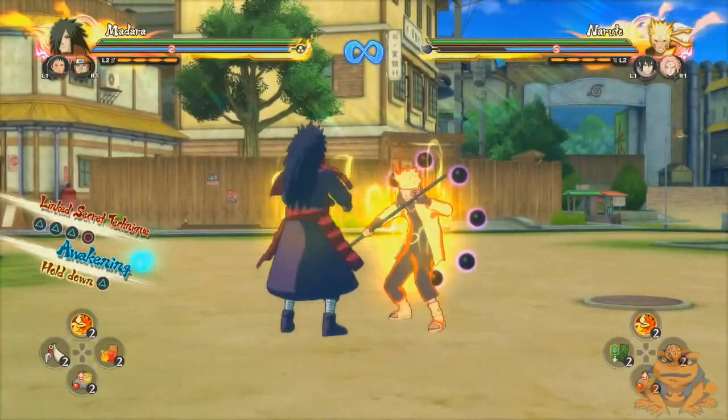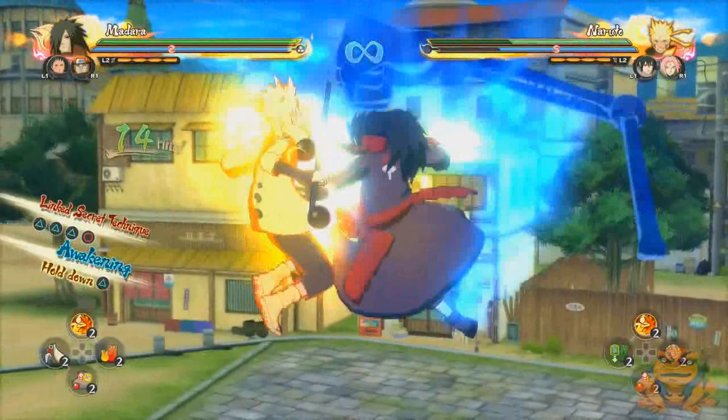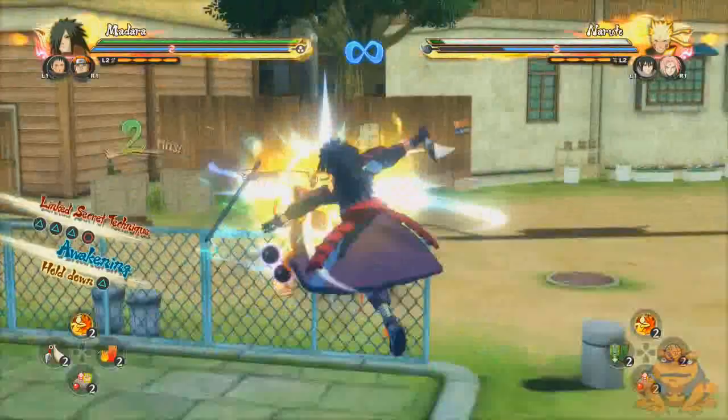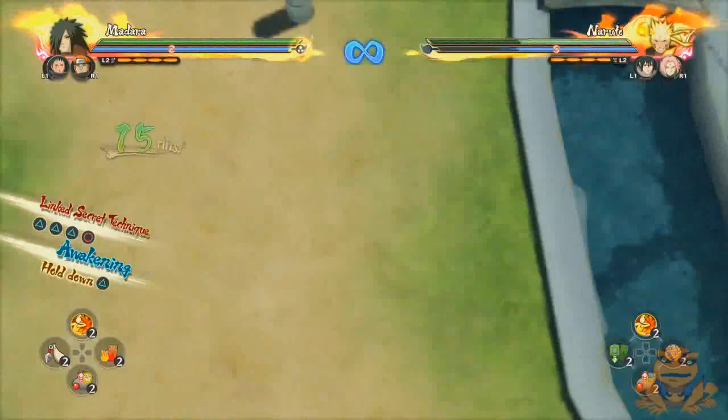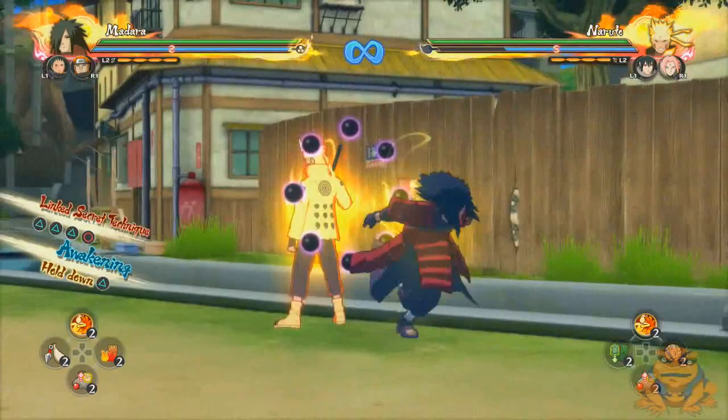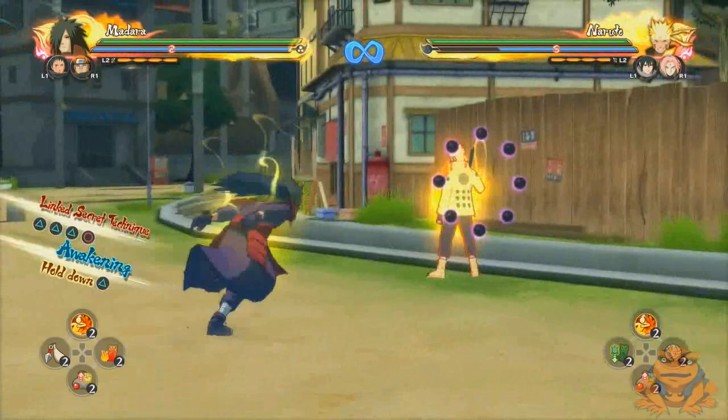Now let's move to the air combo. The air combo is actually very rapid — it's a quick six-hit string and you can cancel out of it very fast. This is very good if you're putting pressure and need to quickly dash behind your opponent — you can very quickly chocolate dash behind them and get the advantage if they're not prepared. This is one of the major advantages of Madara's air combo: it's very fast, very easy to cancel out of. Madara Uchiha is just good.